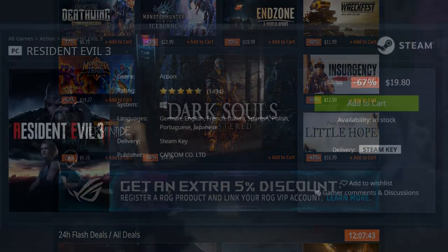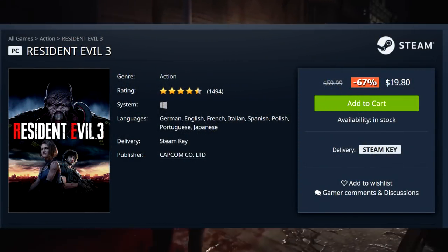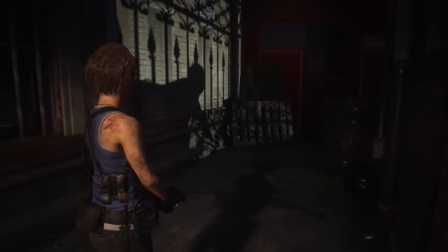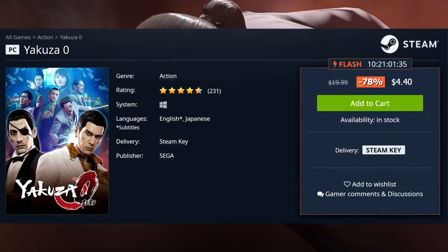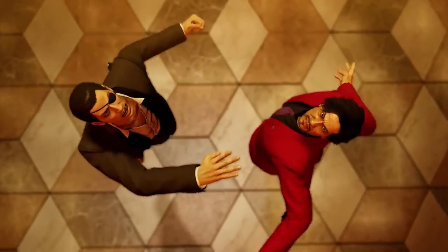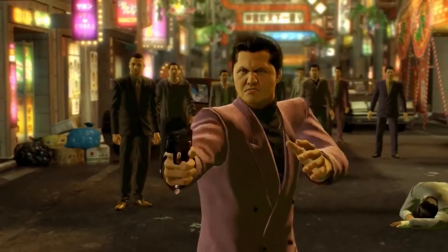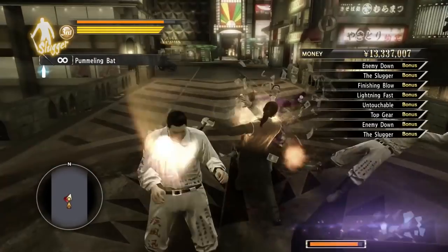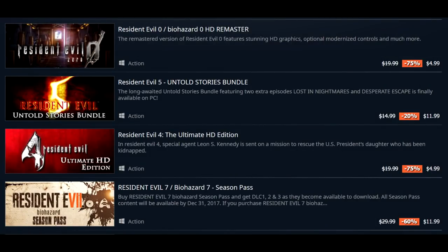To go over some of the keynotes: Resident Evil 3 is down to $19.80 — that game's not worth a full $60 price point, but sub-$20, hell yeah, that's a pretty decent pickup. Yakuza Zero is one of the sleeper deals here at $4.40 — a tremendous pickup and a great gateway entry to the Yakuza franchise. Yakuza Zero is probably the game you want to kick off your Yakuza journey with. Resident Evil 4 is on sale for $5, Resident Evil 7 Gold Edition for $19.69, and Resident Evil 2 is $16.